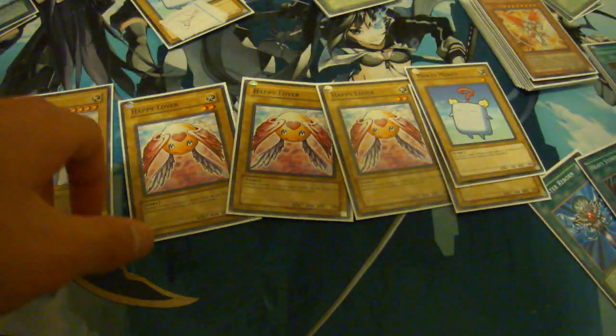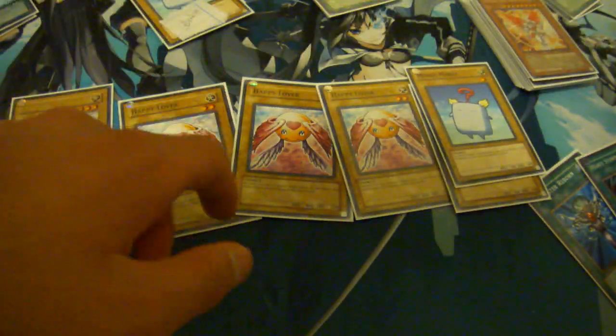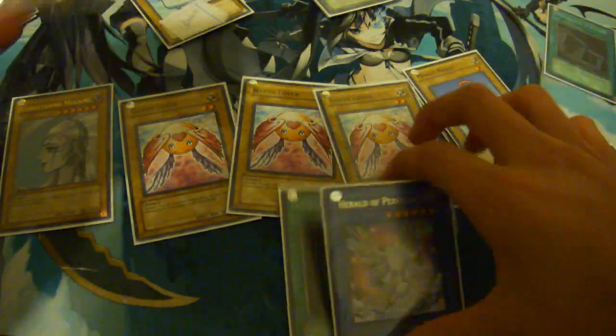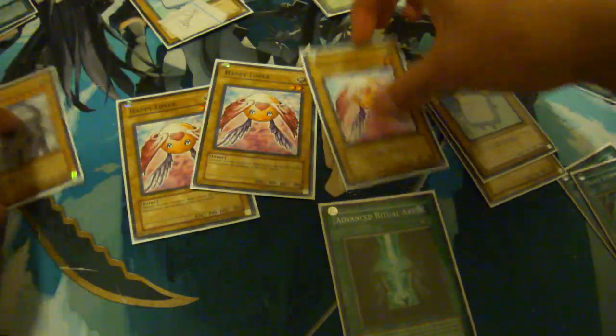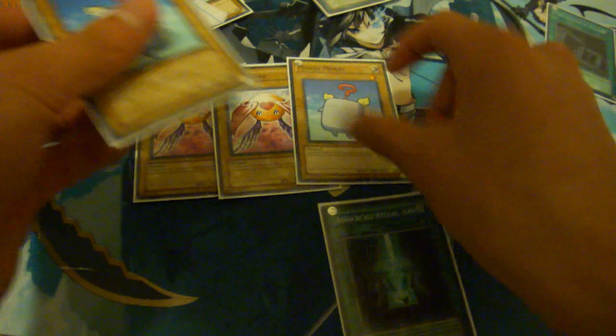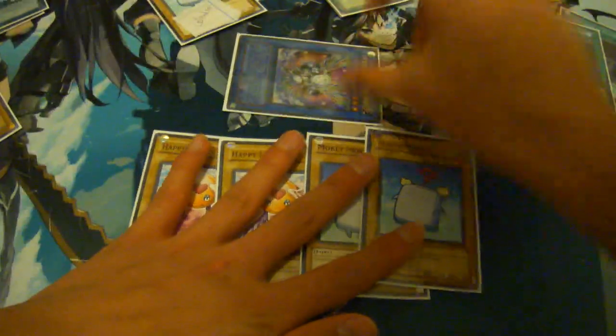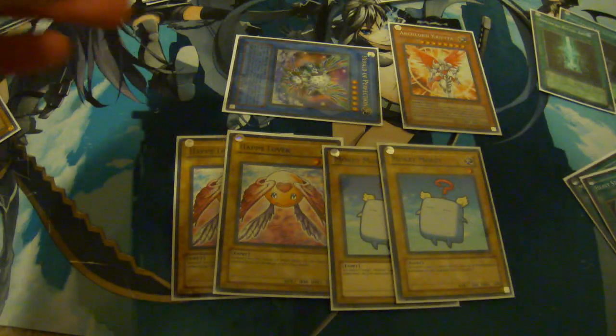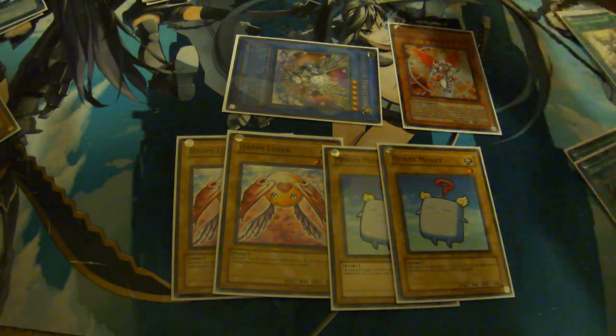Basically, the best play you can have is opening with a Preparation of Rites or a Manju — or both. You search Herald of Perfection, then play Advanced Ritual Art. You send 2 Happy Lovers and 2 Mokey Mokeys for the level 6, and summon Herald of Perfection. Now you have 4 normals in your graveyard. If you drew lucky, you can just go straight for the Special Summon of Kristya. From there it's an uphill battle for your opponent, especially if you play Solidarity and Forbidden Lance — they can't get over anything and are basically forced to Normal Summon big beaters.